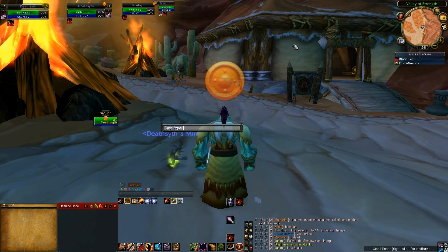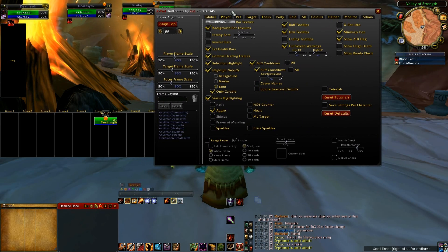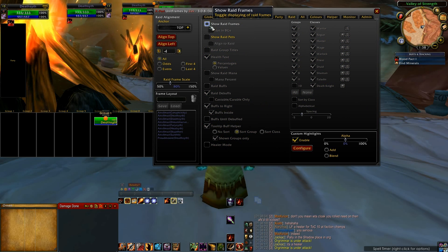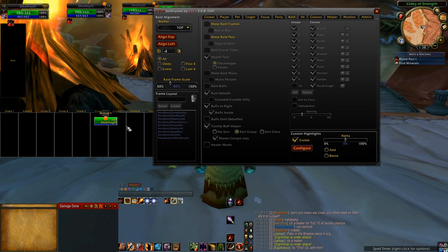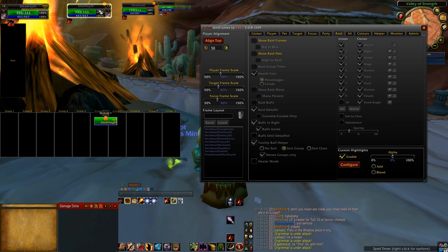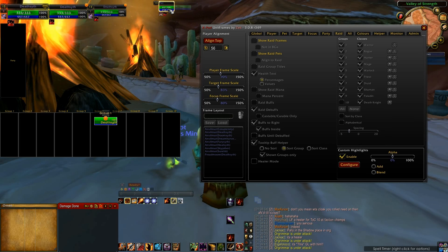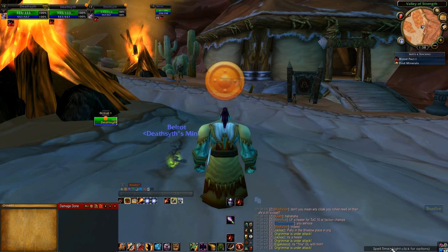If you type /xpearl you'll bring up the menu, which lets you customize it. There's a huge amount of customizability — way too much to cover in a quick setup. I'm just going to show you how to disable the raid frame add-on it comes with. It shows pets and raid groups — disable both since we already have a raid frame add-on called Voodoo. You can also drag the target and target-of-target frames, and adjust your pet and pet target frames.